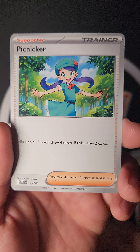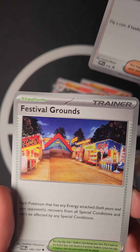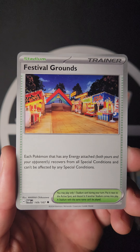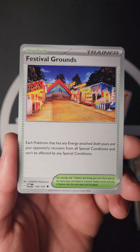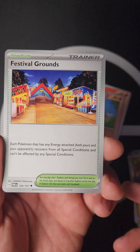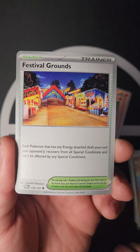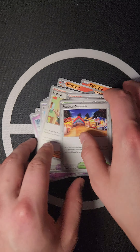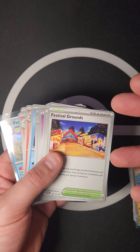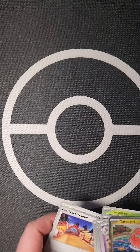Picknicker: flip a coin — if heads draw four, if tails draw two. Then the new Stadium, Festival Grounds: each Pokémon that has energy attached — both yours and your opponent's — recovers from all Special Conditions and can't be affected by Special Conditions. This is nice because these decks tend to dish out Special Conditions, like Fluttermane confusing the opponent.